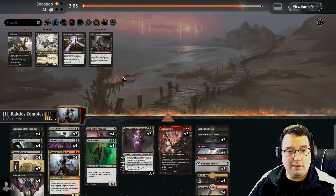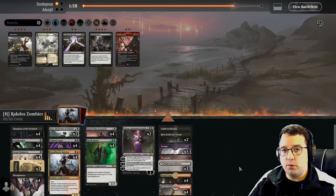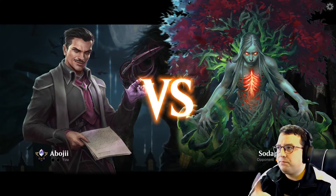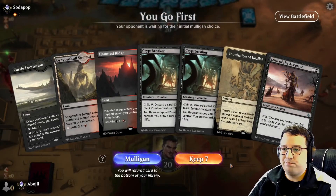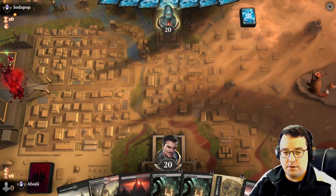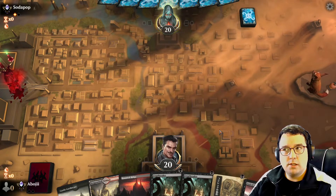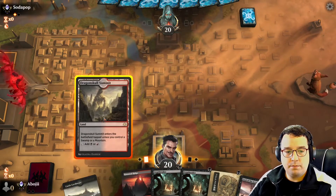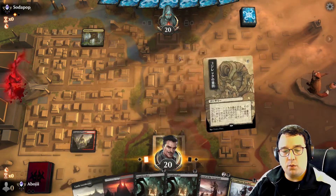I don't mind the Lilianas either. You know what, I'm gonna go down both Ember Cleaves — really not in the mood to get fogged to death. I wonder if I should have brought in the Murderous Riders for their walkers. Lands are a little awkward. Going out with the Dragon Skull Summit — yeah I probably want to Inquisition on turn one but I can't anyway.